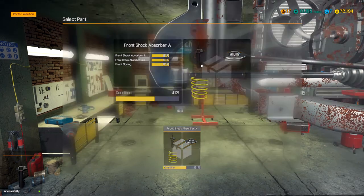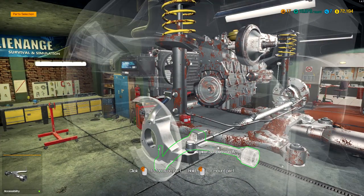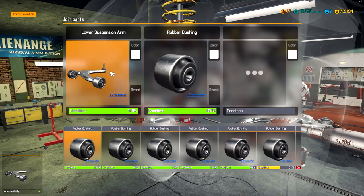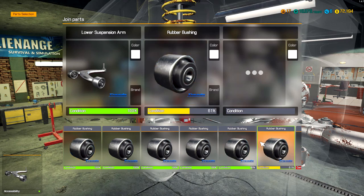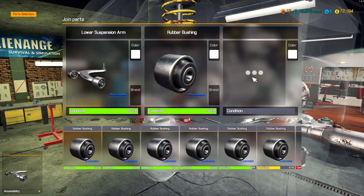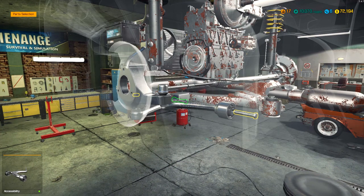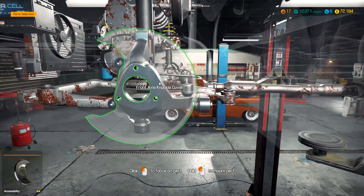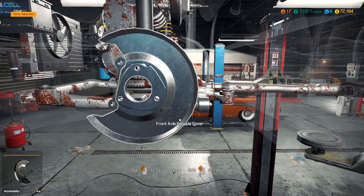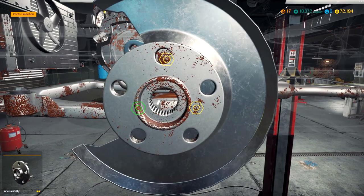Let's get the front shock absorber back together, shall we? Very nice. Let's get the arm back too — I think I needed to buy a new one. Let's put new bushings in here. We'll tell him that he got a whole new part there — we didn't put any old rubber bushings on there. Front wheel hub — good enough. And then let's get the bearing in there.